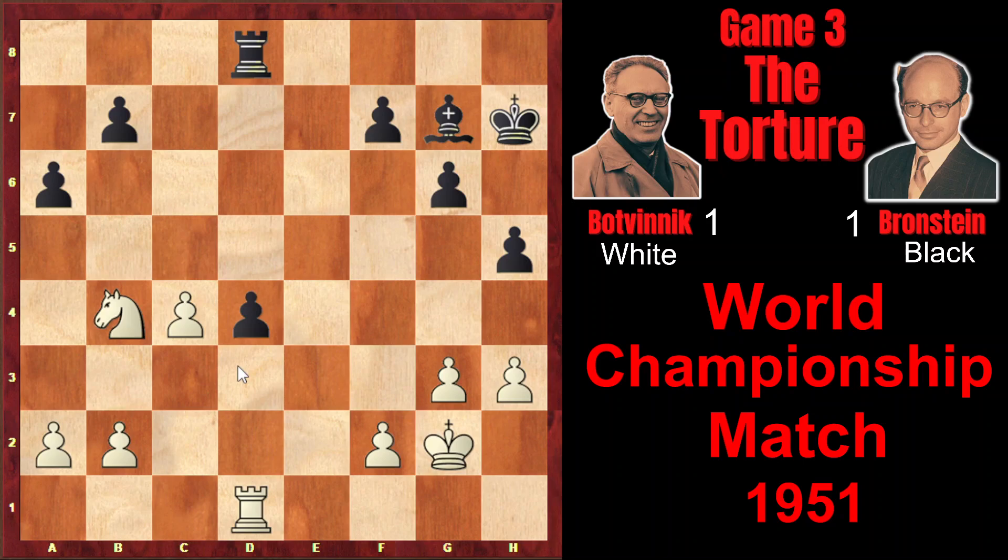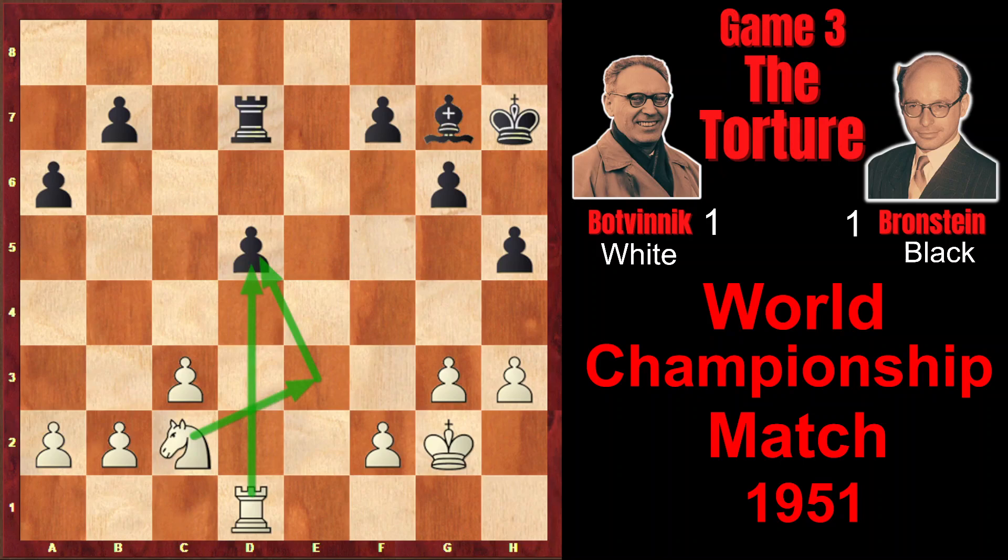The knight would be very well placed on d3, and the bishop would be bad because it would be limited by its own pawn. White will also have pawn majority on the queen side, so white will have an opportunity to create a passed pawn on the queen side and white would be better. So Nc2 created two threats, and Bronstein played a5 in order to prevent Nb4.